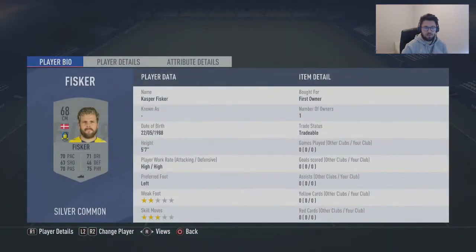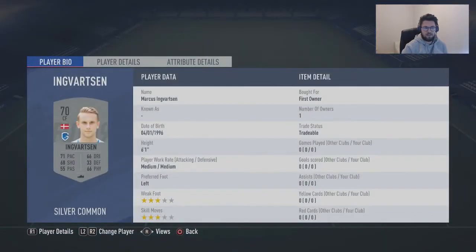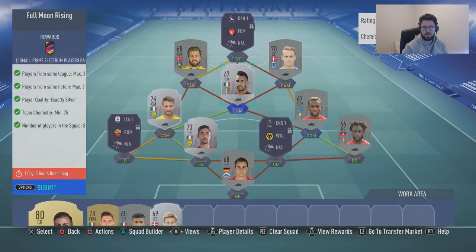You've got Fisker which is a first owner luckily, and then I've put in Marcus — he's a striker but I've put him in centre forward to get that Belgium link there. So you've got a Danish link and then straight into the Belgium League down there which is too snazzy. But to be honest this SBC uses like 8,000 coins just to get a small prime Electrum players pack which personally it's not actually worth it.